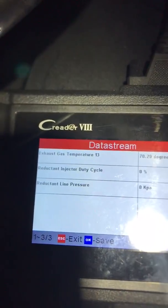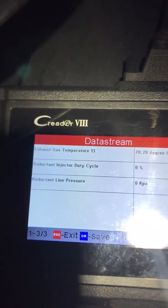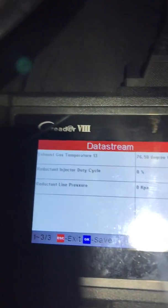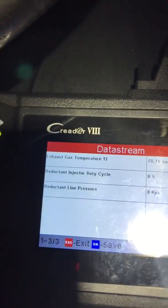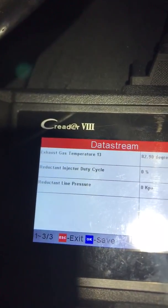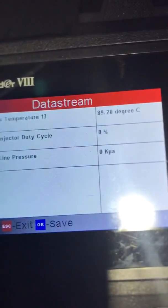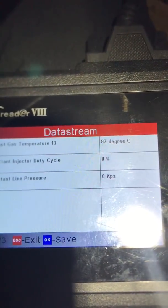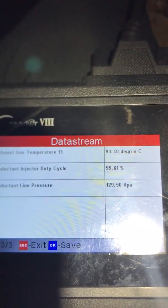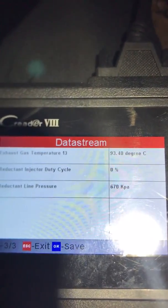It's not going to drive fast — less than five miles an hour — and then we wait for the injector duty cycle to go through 100 percent, so that's like one cycle. Right now we're between 1500 and 2000 RPM and I'm waiting for it to reach 90. Once it reaches 90 I'm going to put it into idle — it's about 93 and now we should idle it.